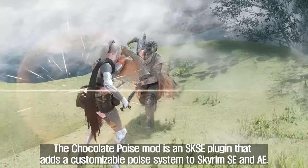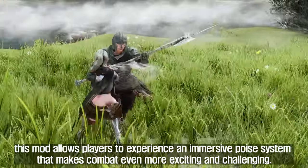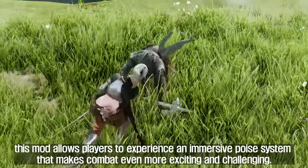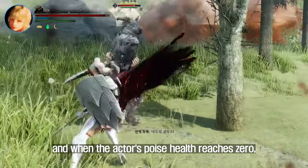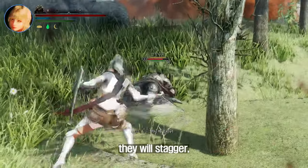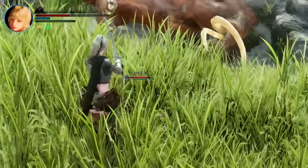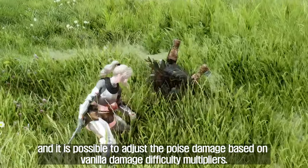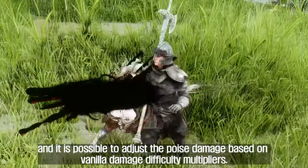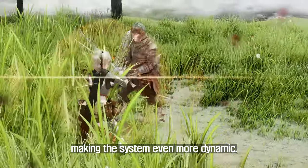The third mod I'll introduce you to is Chocolate Poise. This is an SKSE plugin that adds a customizable poise system to Skyrim SE and AE. Based on the Elden Ring game, it allows players to experience an immersive poise system that makes combat more exciting and challenging. The system features a poise meter displaying the actor's poise health, and when it reaches zero they will stagger, with the stagger amount based on the power of the hit. The max poise health is based on the actor's mass and half their armor, and poise damage can be adjusted based on vanilla damage difficulty multipliers. Power Attack Stagger and Power Shot Stagger are replaced with additional poise damage, making the system more dynamic.